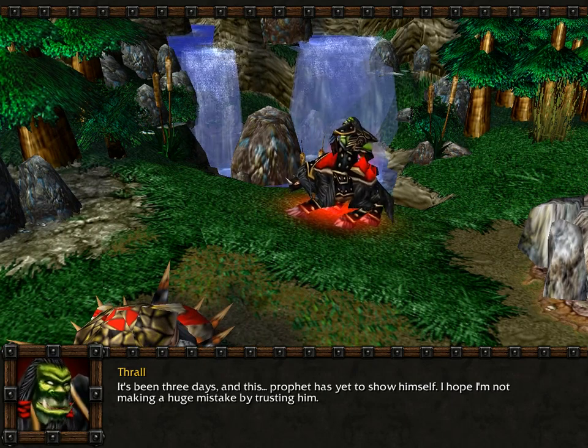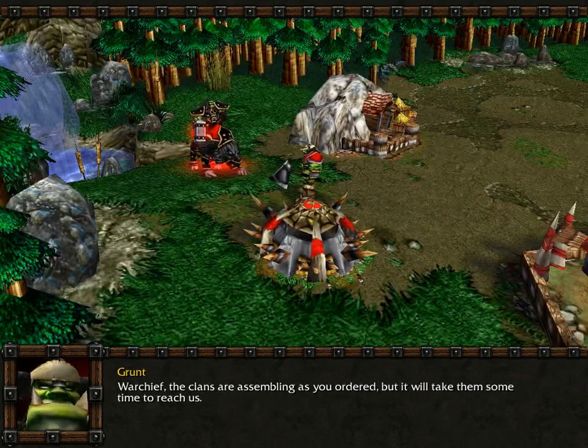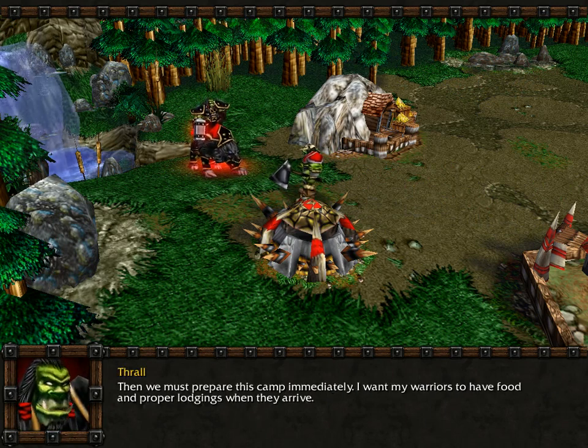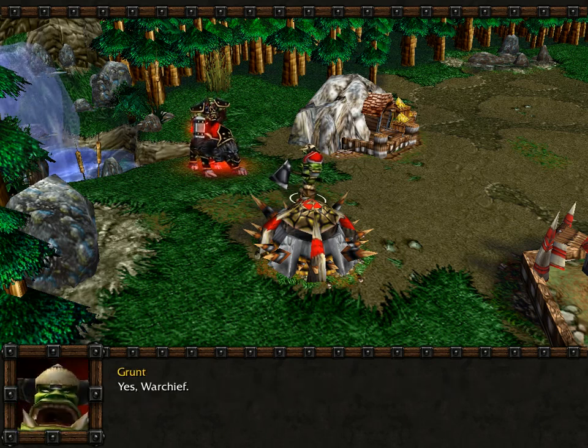I hope I'm not making a huge mistake by trusting you. Warchief, the clans are assembling as you ordered, but it will take them some time to reach us. Then we must prepare this camp immediately. I want my warriors to have food and proper lodgings when they arrive. Yes, Warchief.